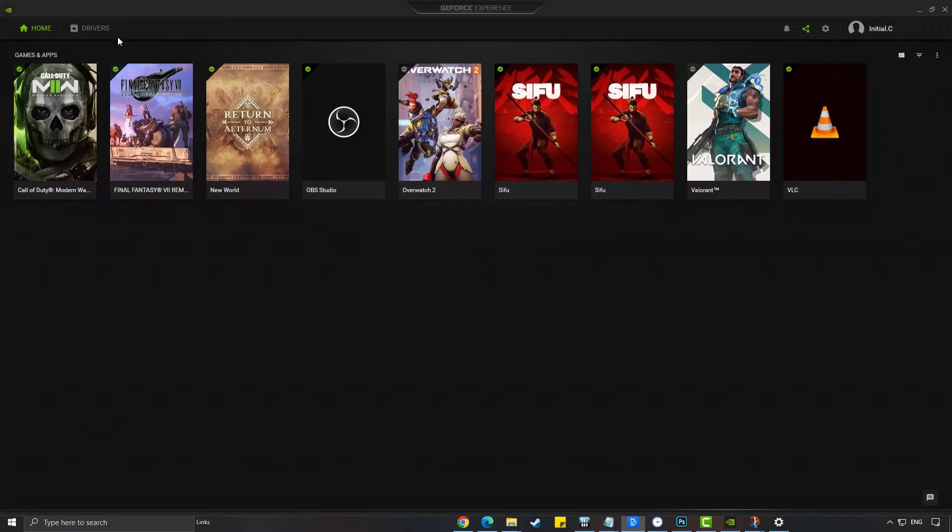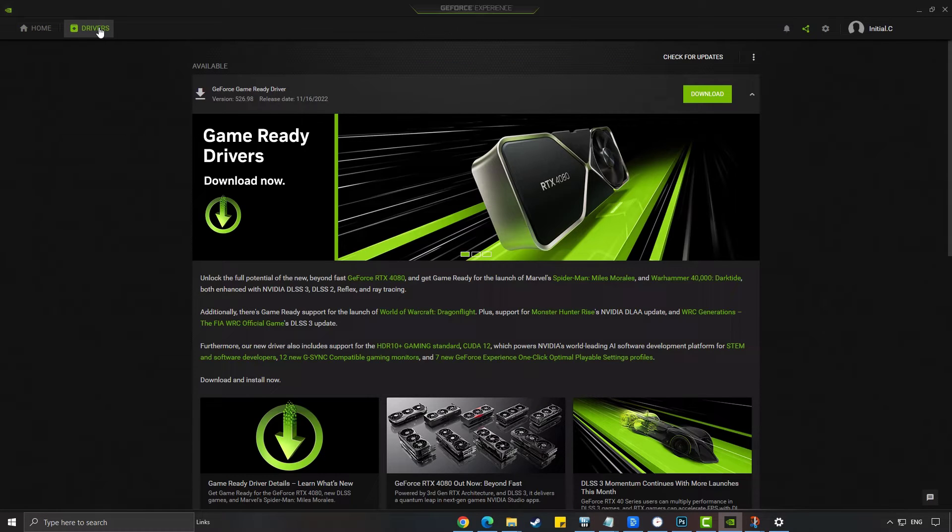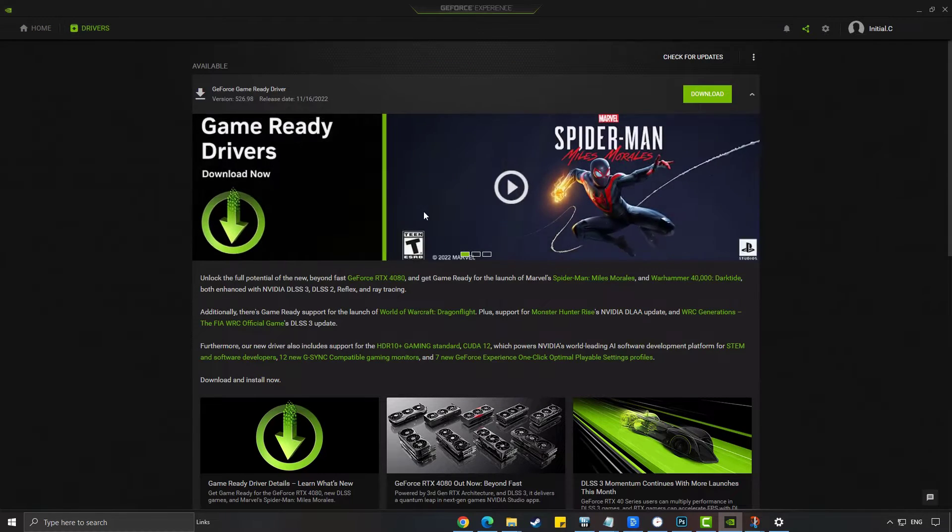On your GeForce Experience application, click Drivers. Click Download if there are available drivers, then install it.